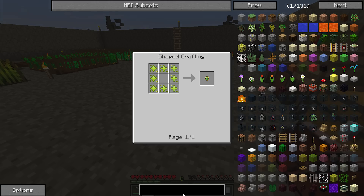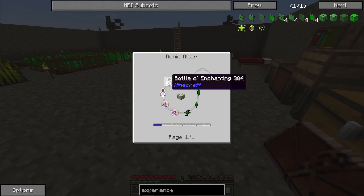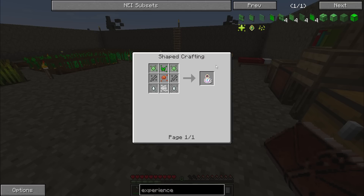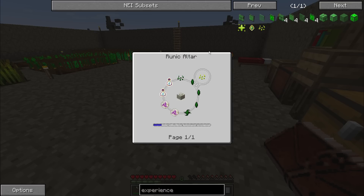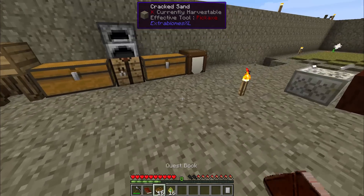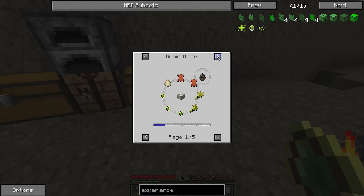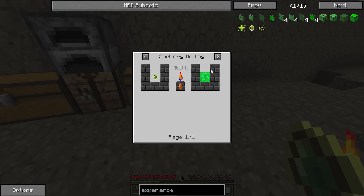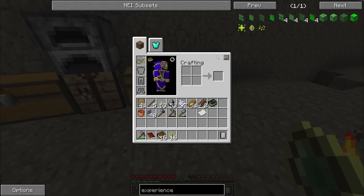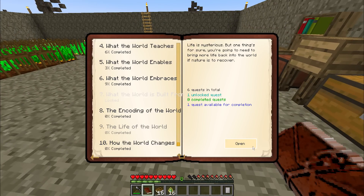Experience drops can be made with essence of experience, which are relatively difficult to create — those are going to take a long while. The experience drops can turn into molten experience and seem to be a key component of the various animal-creating quests. I've opened up the life of the world quest.